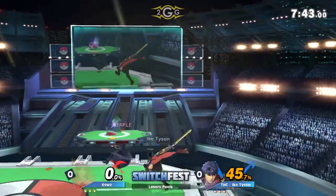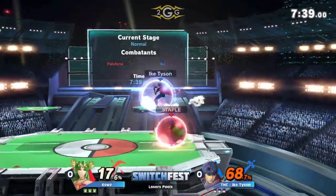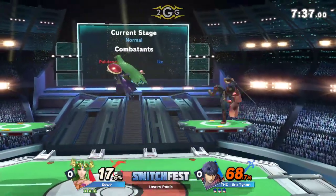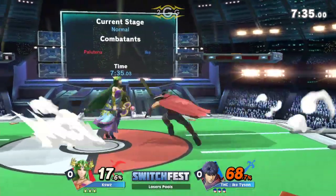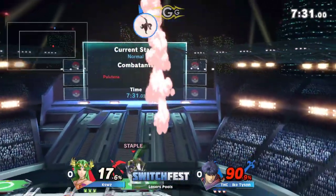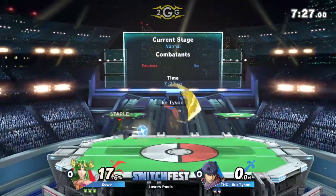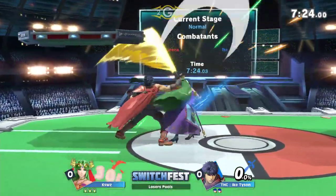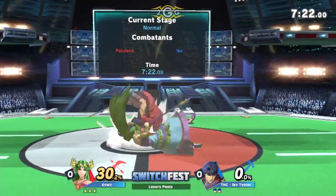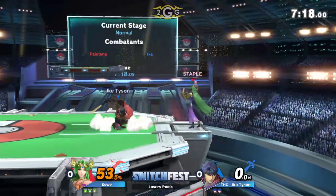Immediately, K-Swiss starts off really strong against Ike Tyson, untouched. But as I say that, Ike Tyson is making sure that this match is not going to go out without a fight. I actually like Ike Tyson's name, just kind of realized that. But right now Ike Tyson is on Ike, which is already a pretty big character, and he's vulnerable to these aerial strings. Gets the ledge grab.